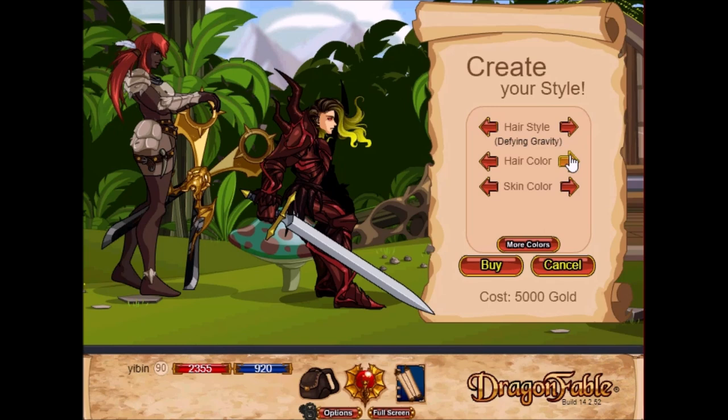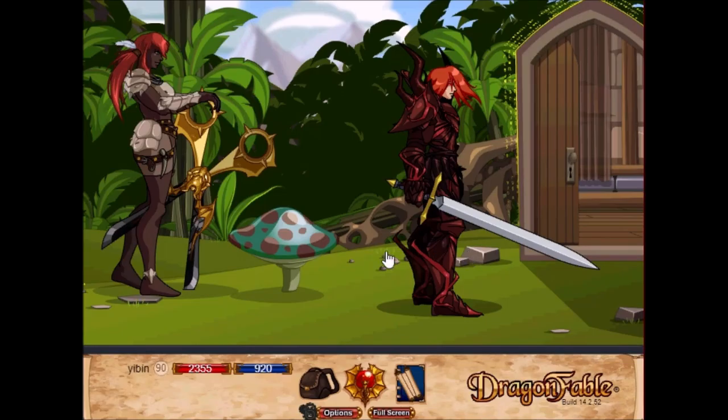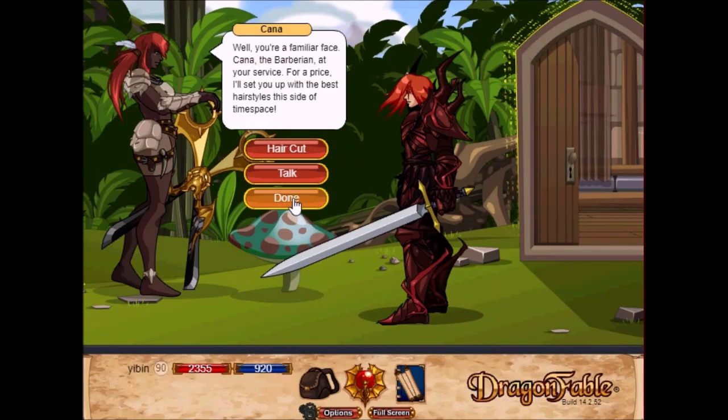Wow, dang — this looks amazing. I think I'll go for the Prismatic... nah, Magical. I think Magical looks nice — yeah, I can look just like Wallow. Awesome! I wonder what color I should give my character. I think that looks pretty good. We'll stick with our original orange hair — yep. Let's pick a skin color and go with more colors. We'll buy this for 5000 gold, and now we have Wallow's hairstyle — really, really nice.